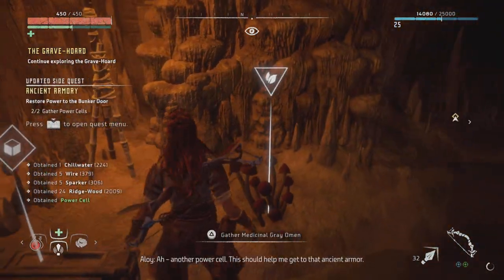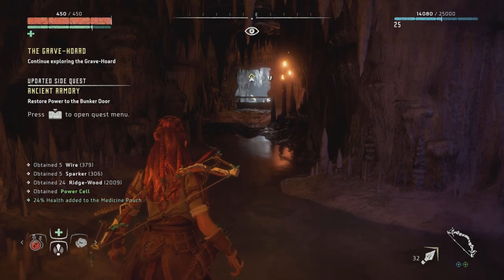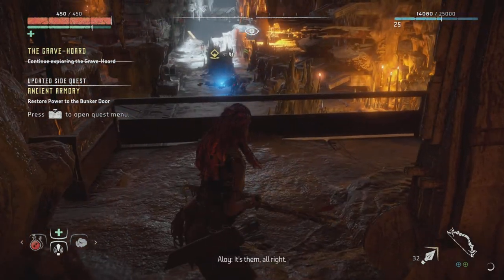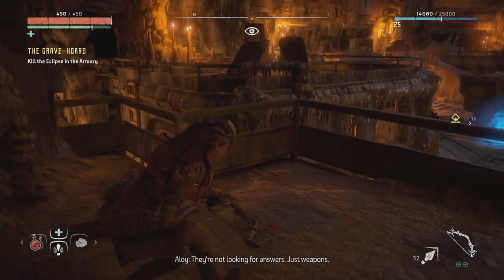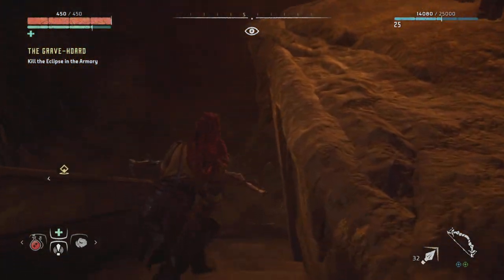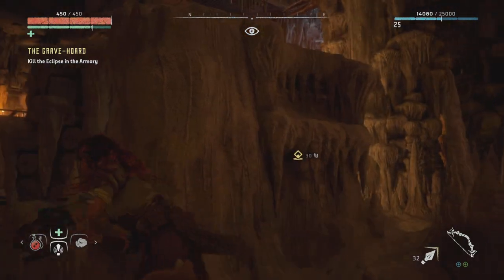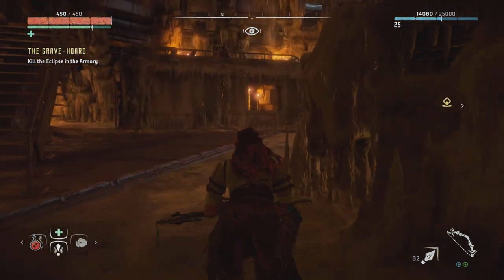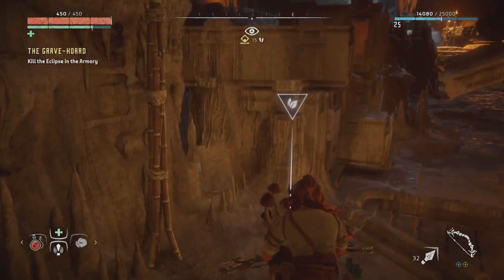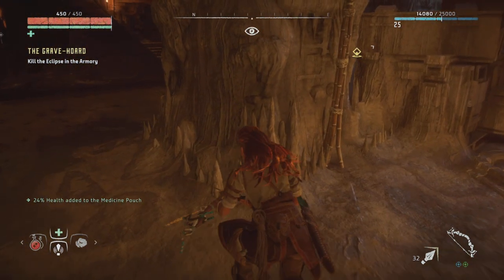Man, I can't stand these Eclipse. This should help me get to that ancient armor — see, even Aloy wants that new outfit, girl this is why you and I get along so well. Okay so I have to kill the Eclipse right? The question is how should I do it — should I do a little bit of sneaky sneak? What am I saying, since when do I sneak? Sneaking is so overrated. Let me get that mushroom here though, and hopefully unlike Ghost of Tsushima these are not poisonous.